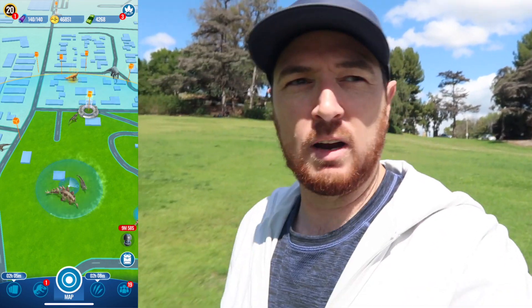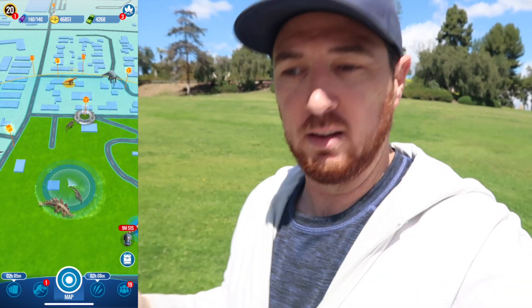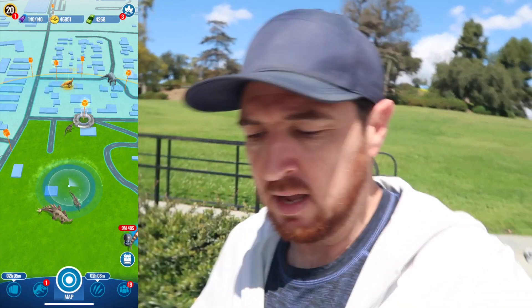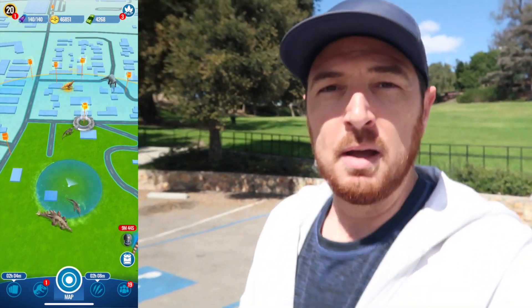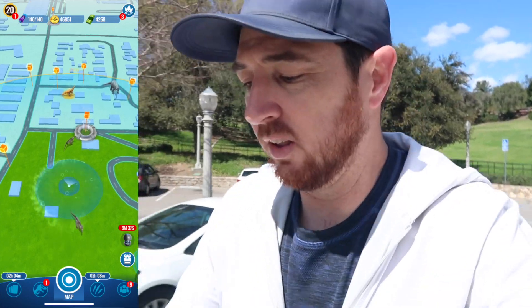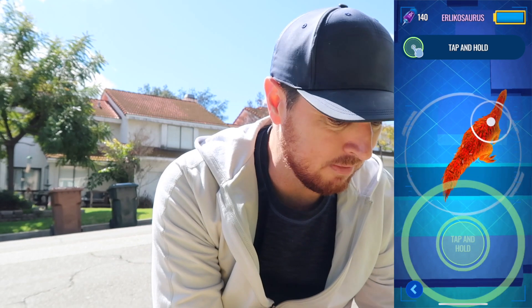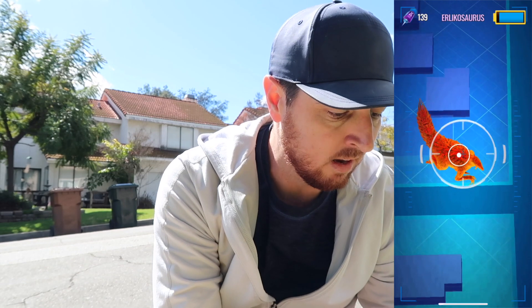PSA: when you have epics spawning at special event strike towers, make sure you don't miss epic spawns thinking they're just at the strike tower or special event supply drop — especially if it's an epic you're not necessarily interested in. There are a bunch of special event supply drops around so make sure you get within 50 meters. I've covered a lot of ground but I really don't want this Erlicosaurus to despawn on me. This is my second one in as many days, which is absolutely great.